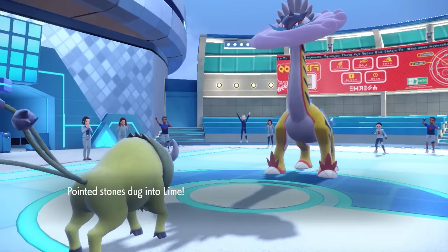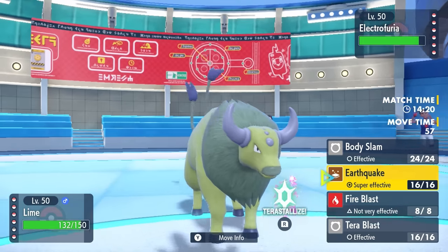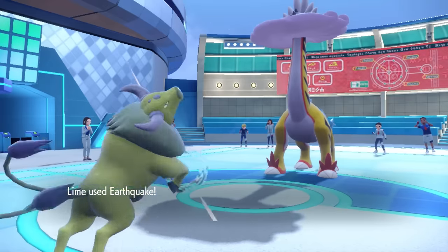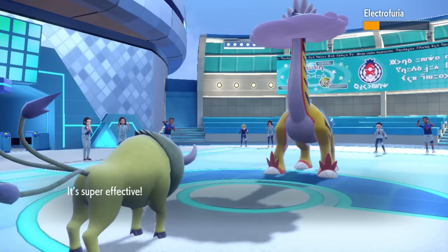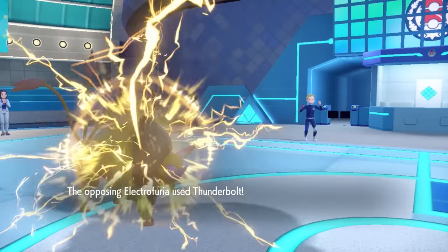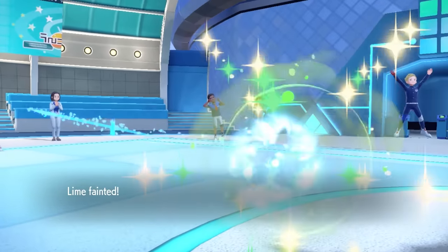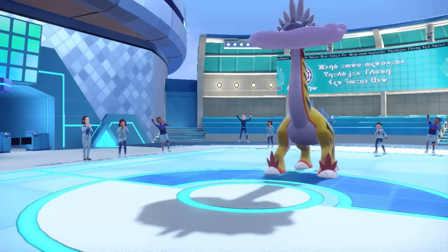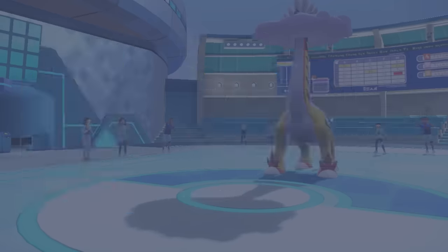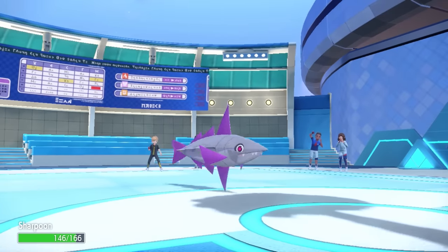So I kind of just waste Regirock for no reason — an explosion on this thing would have been super clutch. However, I can now go into Tauros. I go for Earthquake with a Life Orb, thinking maybe it knocks Raging Bolt out, but this thing is too damn bulky. We don't get the Sheer Force benefit. That allows them to fire off Thunderbolt, which takes care of Tauros. I'm just out here dropping like flies — Raging Bolt is such an incredible monster. But I do have a plan B: the boy Veluza.